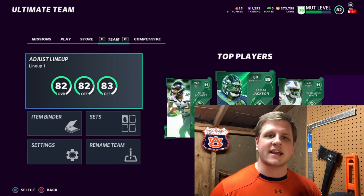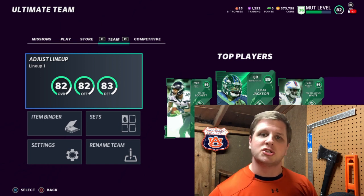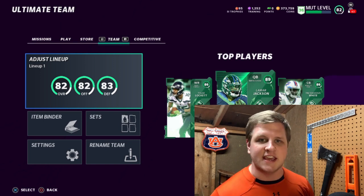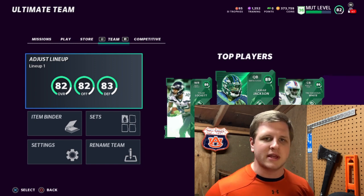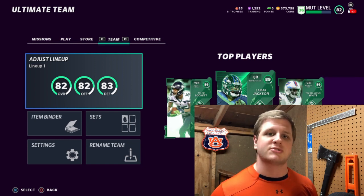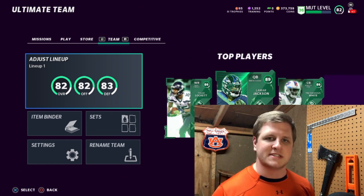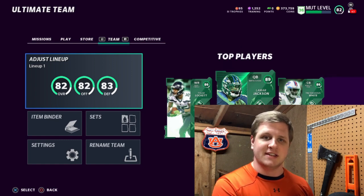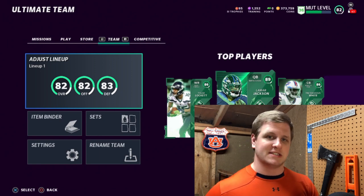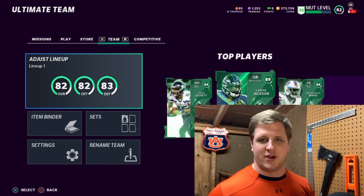Barry Sanders is not going to be on this list. He's the best running back in the game, probably the best player overall, but he's so expensive. Is he 500,000 coins better than the second best running back? Probably not. Same with Rod Woodson at cornerback — people were selling him for around 800,000 coins. He's probably the best cornerback in the game right now, but he's not worth that amount for bang for your buck purposes.